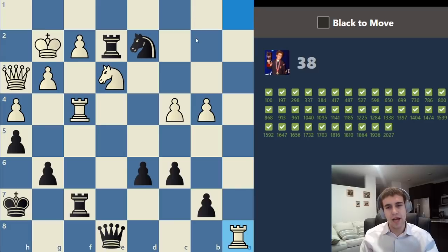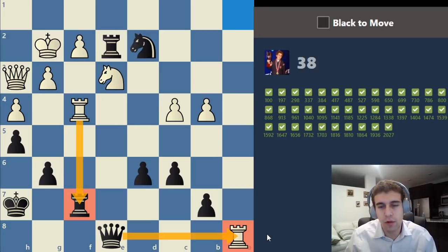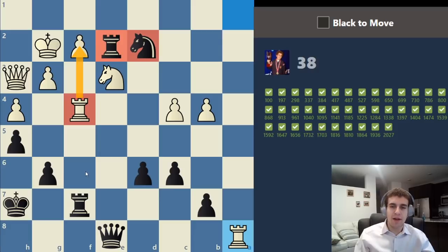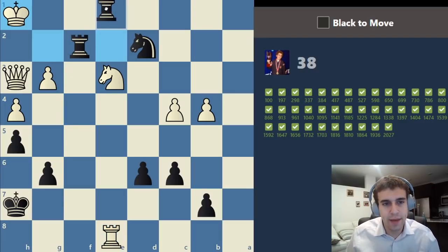A lot going on here, but very important not to be scared of these problems — they can actually be the easier type. When there are a lot of pieces hanging, you can't forget about evaluating king safety. I'm going to ignore for a second that everything is hanging and look at white's king. There is a big storm cloud around white's king — we've got a rook and a knight in the attack. If we take white's rook, white just takes our rook with check. But if we take his rook, he takes our queen — and then rooks can combine and deliver a devastating check on f2. We have two rooks and a knight in the attack and can deliver a back rank checkmate. We give a check on e1, take the knight with our rook, and the game is over.